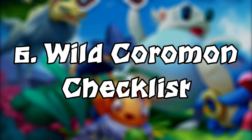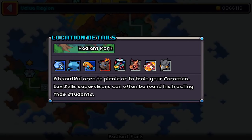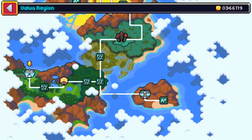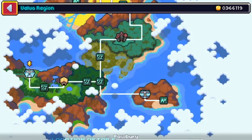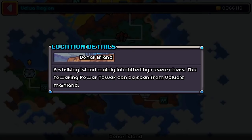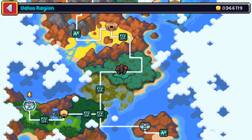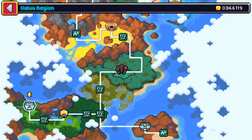Number 6: wild Coromon checklist. When you open up the Vuella region map, you can actually see which Coromon exist on which routes and towns by clicking on one of these points. If you've encountered a Coromon, whether in the wild or against a trainer, it will appear on the list. Those you've never seen will stay blacked out until encountered, so this is a great way to know if you've seen every Coromon in a specific area and whether you've caught them.